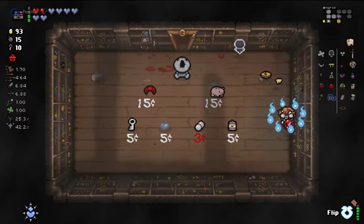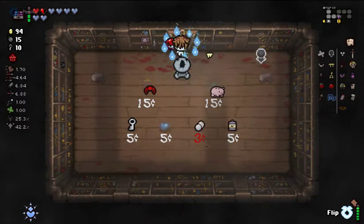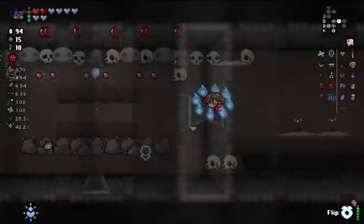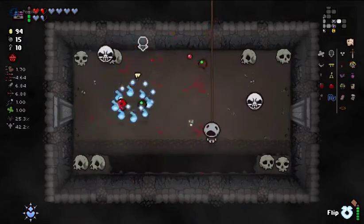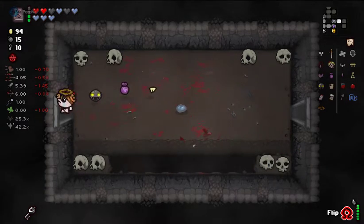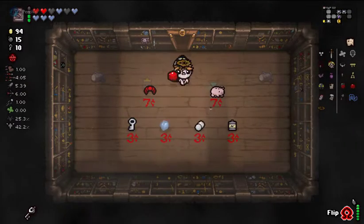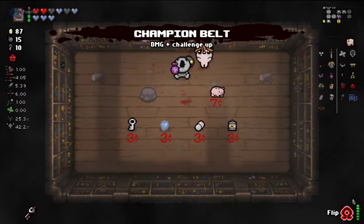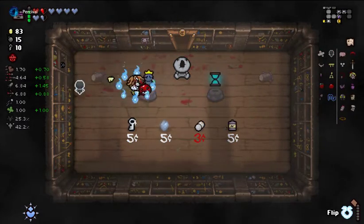Champion Belt, and King Baby on the other side. We could still use more damage on this one. We'll buy both of these, and then flip them. And then this side can take King Baby.